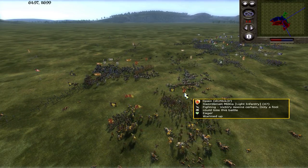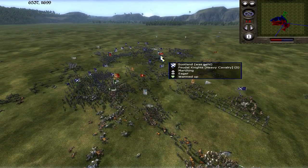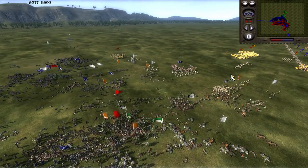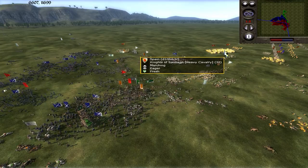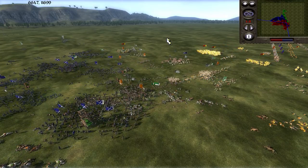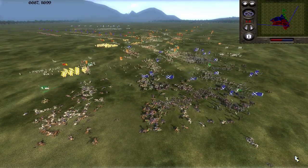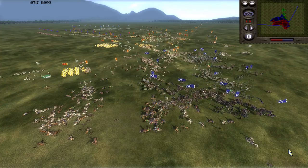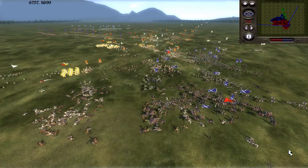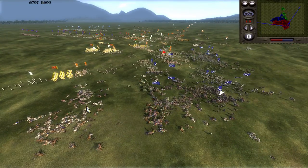They can't fight effectively without a general nearby. Look at this - the entire Milan army is routing right now, and same goes for Sicily. There's little Spain can do. As I said, keep your cavalry in the front lines, behind your missiles or behind buffer units such as peasants or religious fanatics. See that - just carnage.